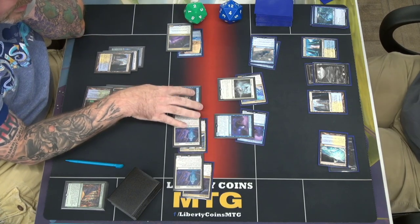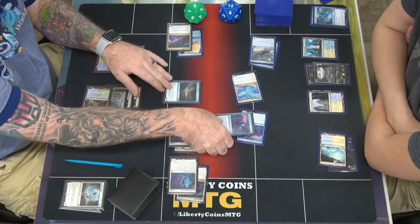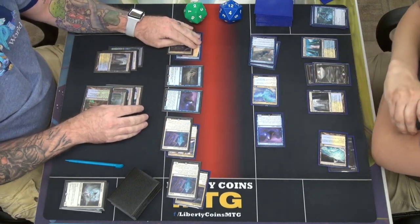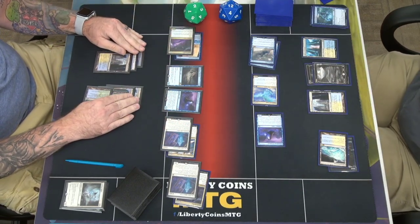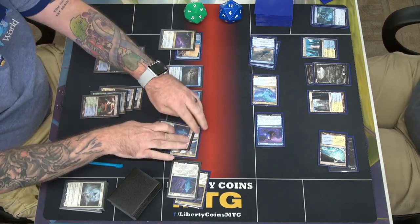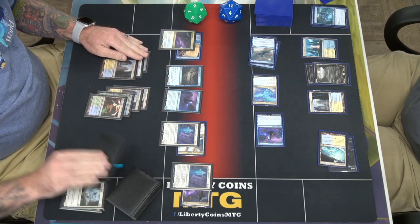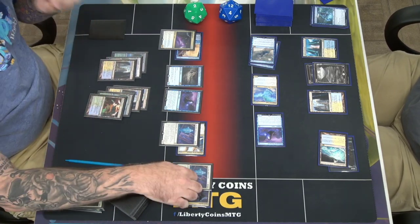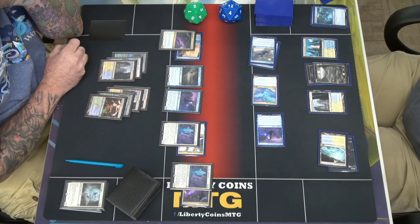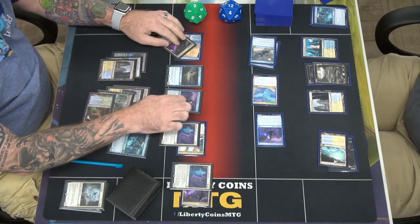I'll block like that. Prior to damage, sac Selfless Spirit to make my creatures indestructible for multiple turns. Neat play. How much do I have out of the battlefield? Three, six, seven, eight, nine, ten, eleven, twelve. I guess that's game — Spectral Sailor for good measure and to pump this.